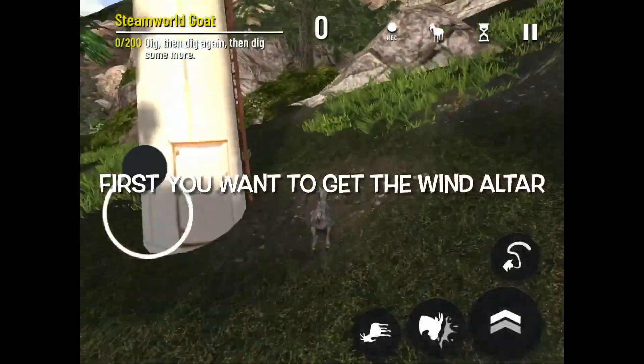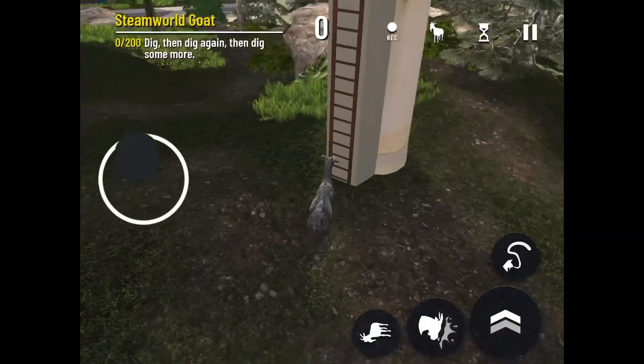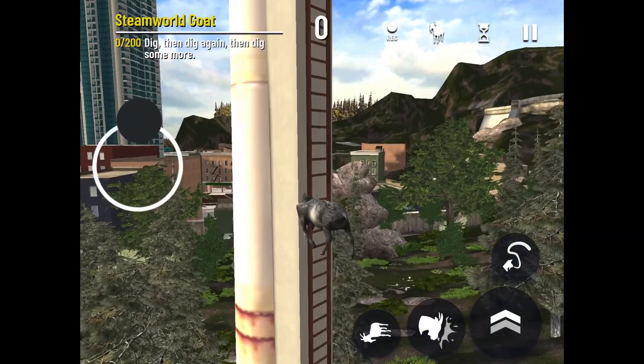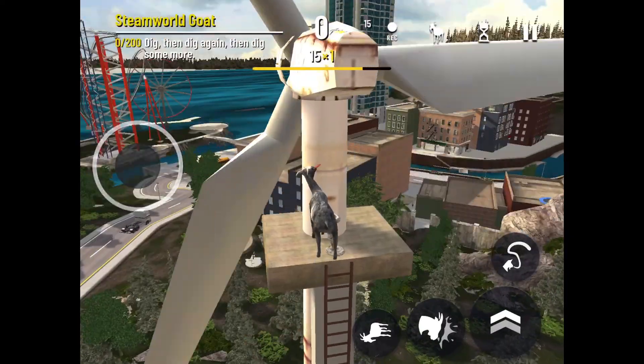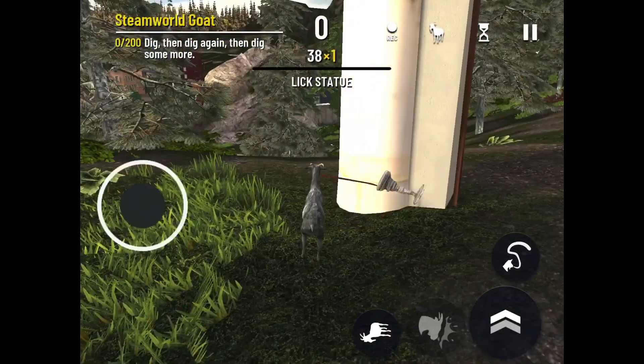First, you want to go get the wind outer. The wind outer is up here on this turbine — you want to climb up the ladder, it's right up here. Then you get the wind outer and jump back down to save time.